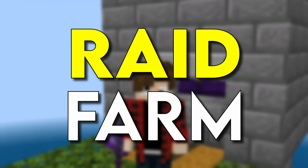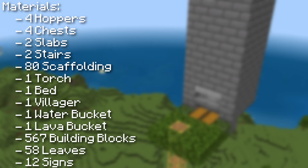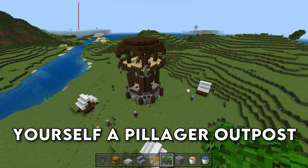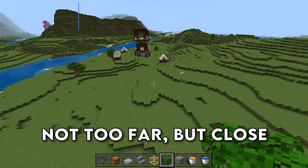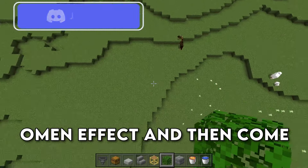This is the easiest raid farm for Minecraft Bedrock 1.20. The first thing you need to do is find yourself a pillager outpost like I have here, and go ahead and build this farm about 100 or so blocks away. Not too far, but close enough that you can run over there and get the bad omen effect, and then come back to the farm.